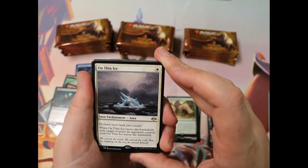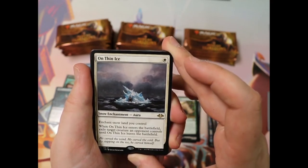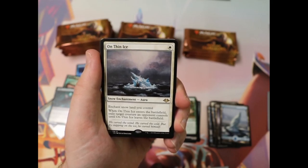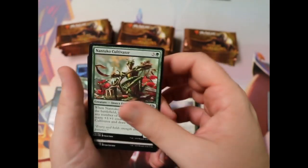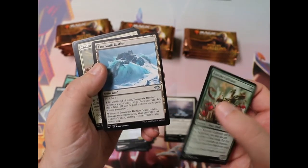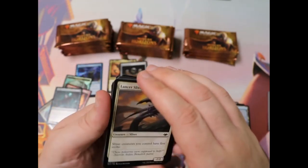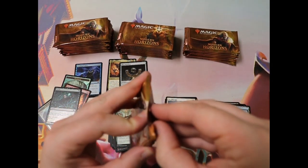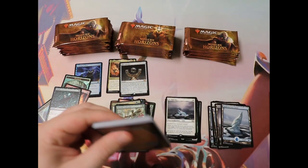Here we have some more snow. This is really interesting in that you attach it to a land and then it has that Oblivion Ring effect on a creature that your opponent controls. It's a one-drop exile a creature — nothing wrong with that. And some more snow lands — Frostboil Snarl. Man lands are always a good idea if you're playing something very controlly. If you want to do a snow control build, potentially you could. And if so, that land is going to come in very handy — you just empty out your opponent's battlefield creatures and then just get in for the beat with your lands. It's always very useful.